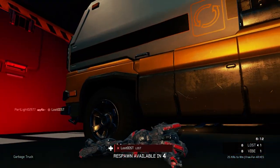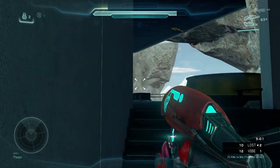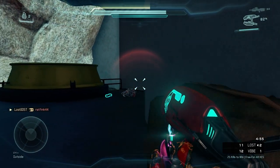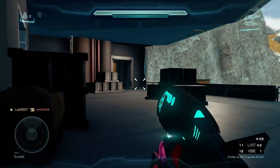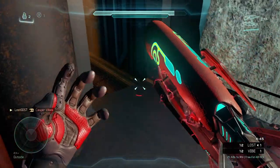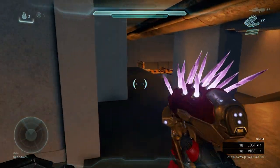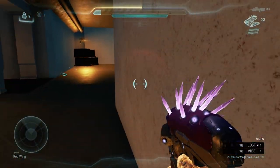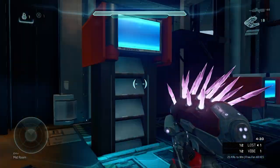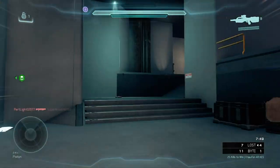Maybe I shouldn't have tried to get a no-scope there. I'm gonna kill this guy with the plasma rifle — do them dirty. This brute plasma rifle is freaking crazy, it shreds shields like crazy. The brute plasma rifle in a five-man FFA — that thing is a beast, it's so good. This guy's got a shotgun trying to get a sneaky kill on me. No way I didn't clean them up — oh, I got a speed boost.